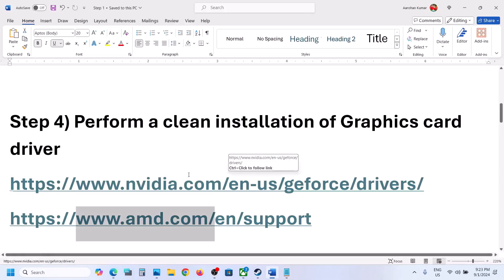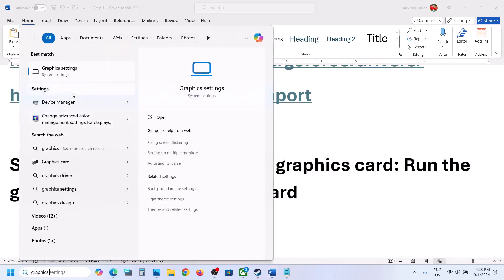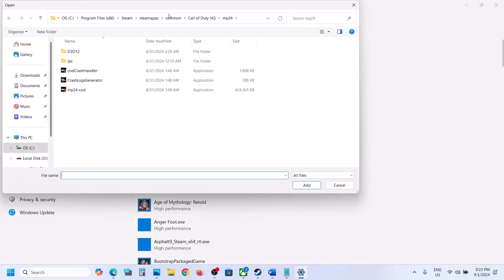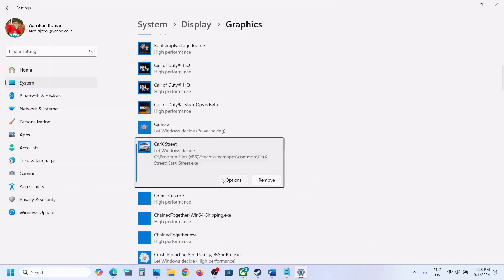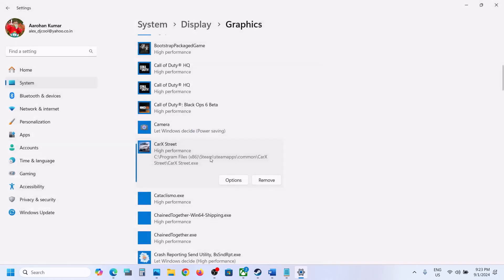The next step is to run the game on your dedicated graphics card. Type 'Graphics Settings' in the Windows search box and go to Graphics Settings. Click Browse, navigate to the game installation folder, open the game folder, select the exe file, and click Add. Once the game is added, click Options, select High Performance, and click Save. Launch the game and check.